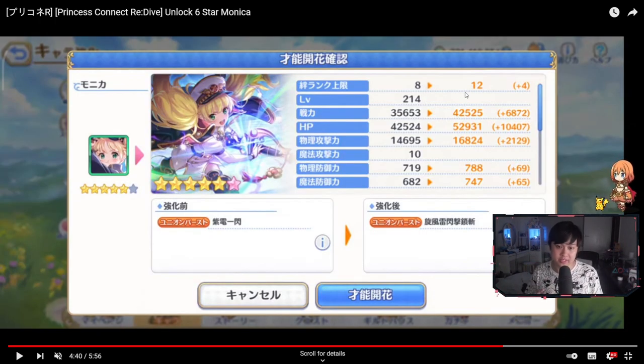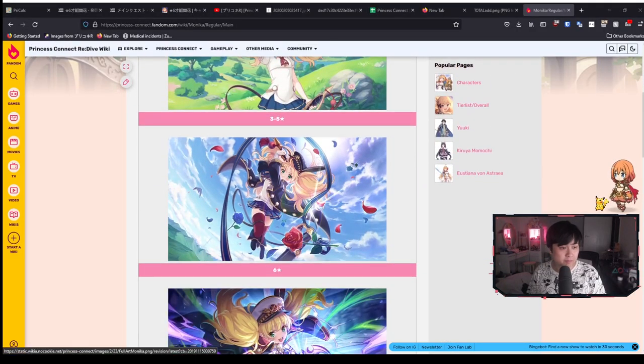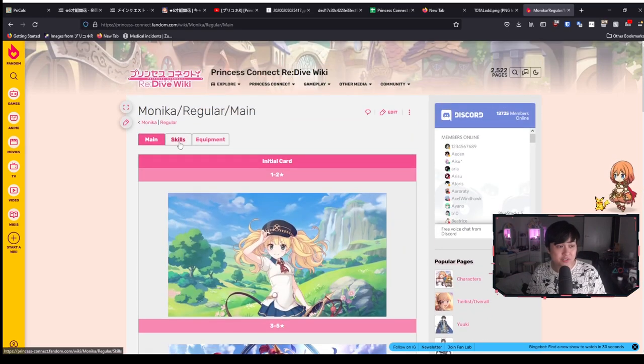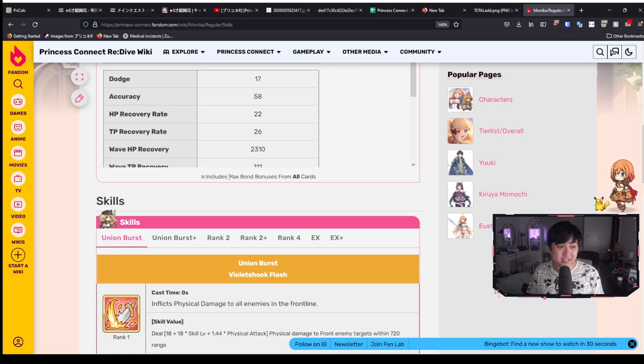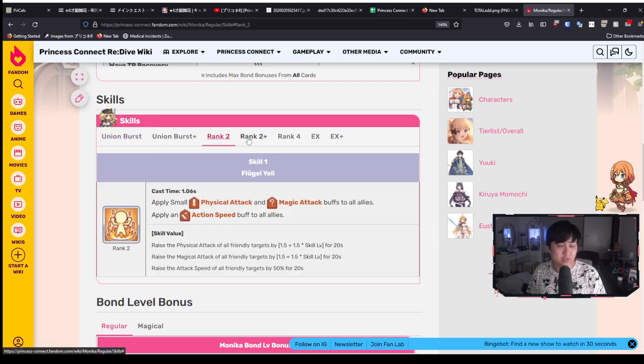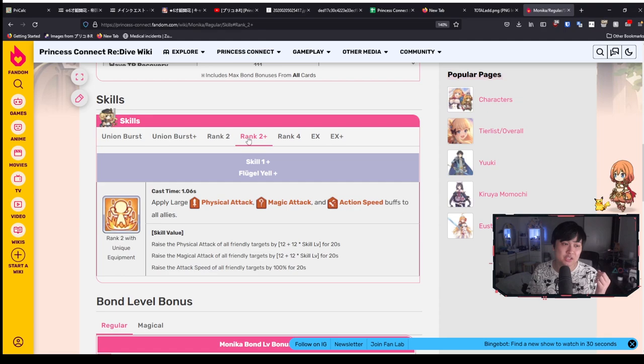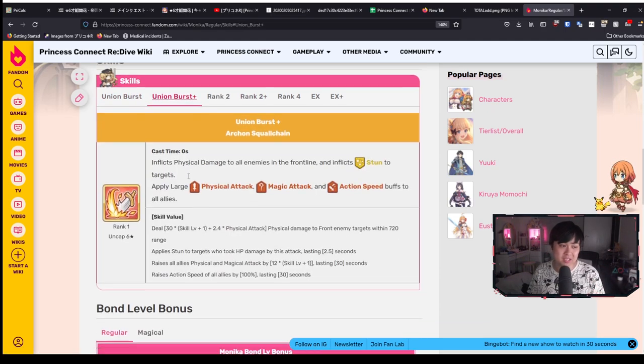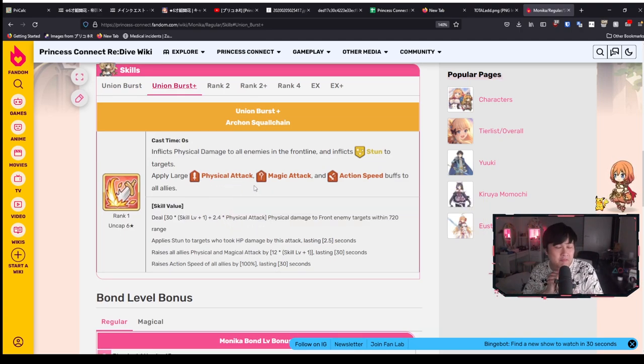You're going to get another 4 bond stories, and that means more stats. But most importantly, aside from all of these different cosmetic changes and a little bit of stats, the most important change is going to be the UB. The UB is going to get giga busted. We're going from a union burst to a union burst plus, and as you can see, we're going to be getting a lot of fat juice for the Monica UB — very, very nice.